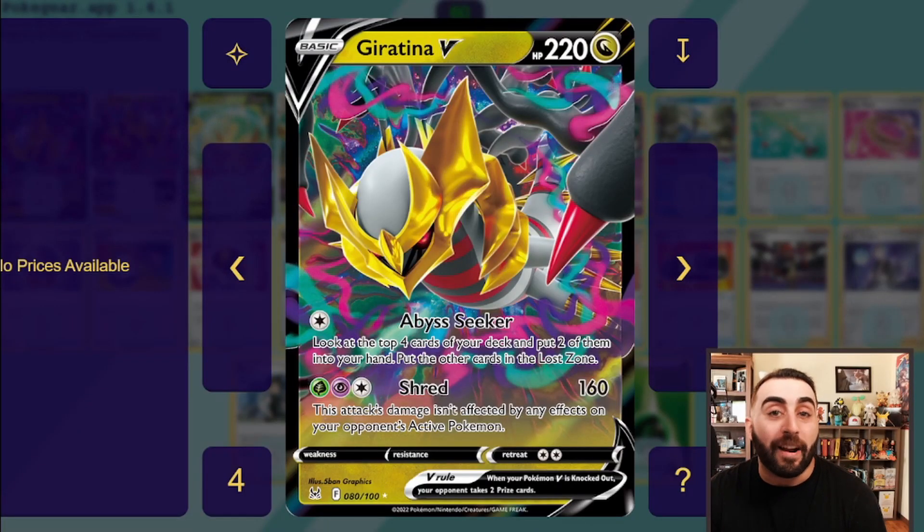Giratina V — 220 HP Dragon-type Pokémon, which means no weakness, no resistance. Retreat cost of two, gets free retreat with Air Balloon. Abyss Seeker for a Colorless energy: look at the top four cards of your deck, put two into your hand and the other two go into the Lost Zone. The Lost Zone is basically an extra exile or banish section — it's not the discard. Cards that go into the Lost Zone do not come back, unlike the discard where you can use Ordinary Rod, Melanie, Raihan, and similar cards to recover them.